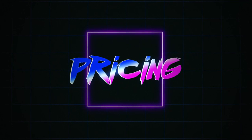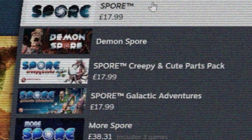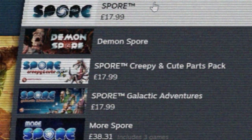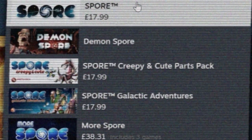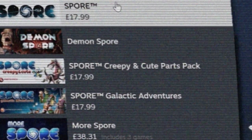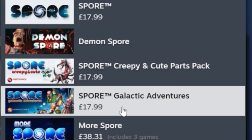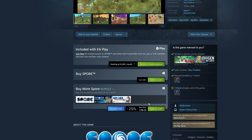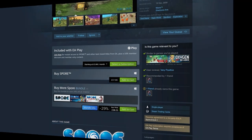Spore on Steam is currently listed for £4.49 on sale. In between recording the audio for this video and editing it, it looks like the game is no longer on sale — this is the first time I've ever seen it not on sale. By the time this video is uploaded, it may be a different price again, so take the following with a grain of salt. Apparently the RRP is £17.99, but I don't recall ever seeing it listed for that price in the last decade. The two DLCs, Galactic Adventures and Creepy and Cute Parts, are £4.49 each, again with an RRP of £17.99 each. Steam also has the game and DLC bundle for just £9.57.